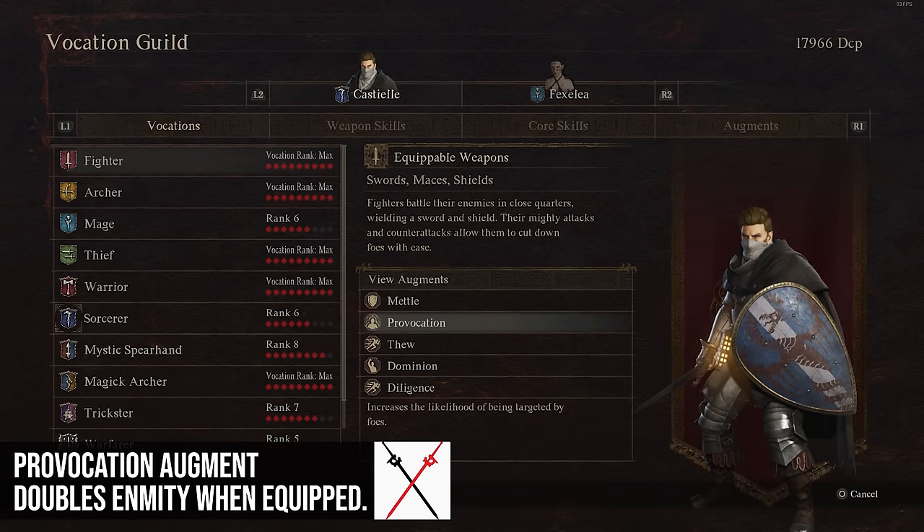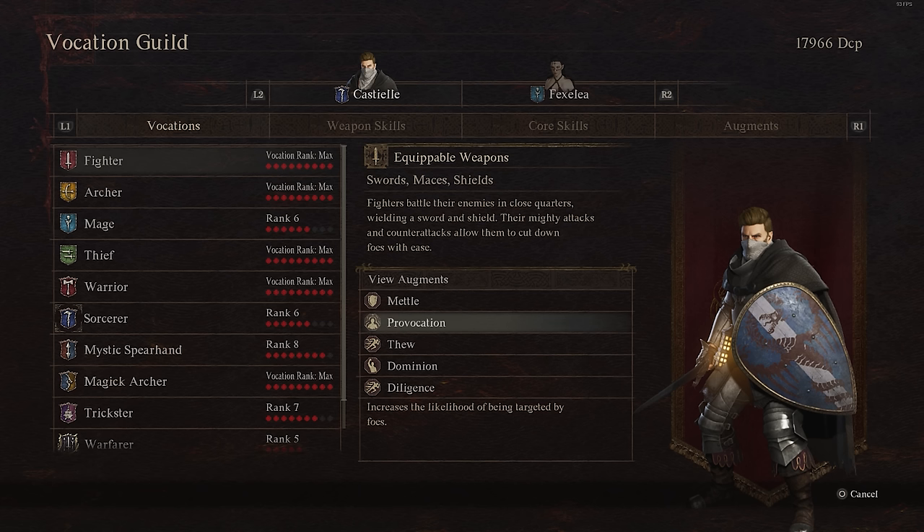Provocation increases the likelihood of being targeted by foes. I believe this doubles your likelihood of being targeted. We don't know what the base likelihood is, but it doubles that from my understanding. So obviously, if you're playing any sort of tank — trickster, fighter, warrior — this would be good for you.